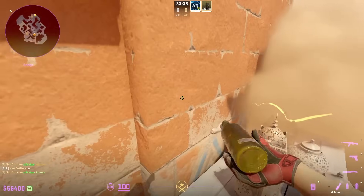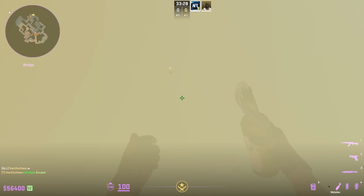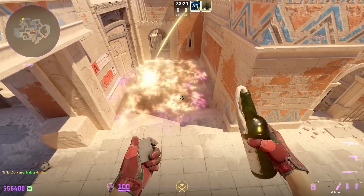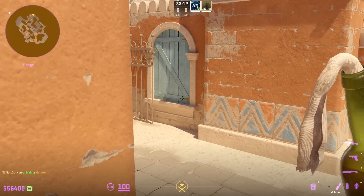Twist with the mid-door molotov lineup when bridge is smoked off: crouch at the table, aim as shown without moving your mouse, go towards the front of the table, jump on top, then jump throw. This molotov fully covers off the mid-door side. If the smoke wasn't up, this is where you aim at the end of the tip.